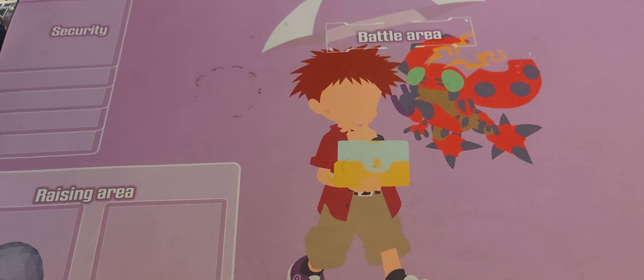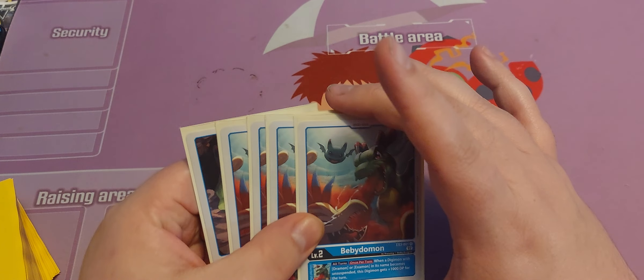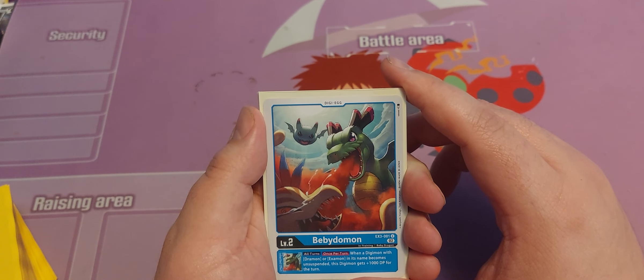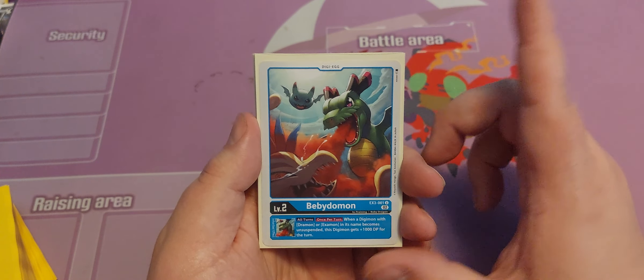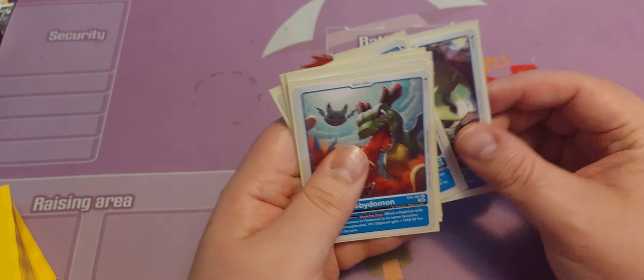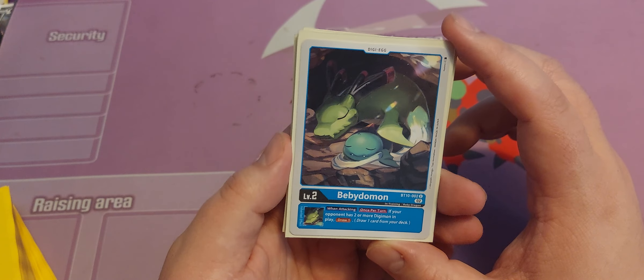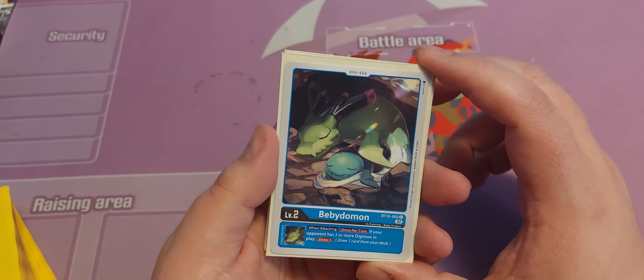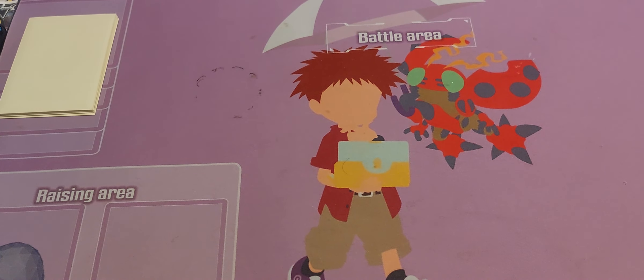Let me just dive in and show you how fun it is. Our babies of choice — we play four of the baby Dracomon from EX3, which has the effect: all turns, once per turn, when a Digimon with Drummon or Examon in its name becomes unsuspended, this Digimon gets plus 1K for the turn. Our fifth baby is another baby Dracomon from set 10 — when attacking, if your corner has two or more Digimon in play, draw a card.